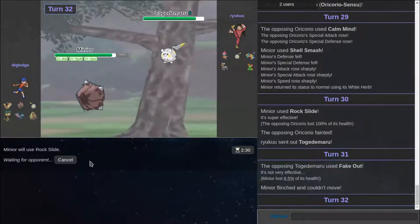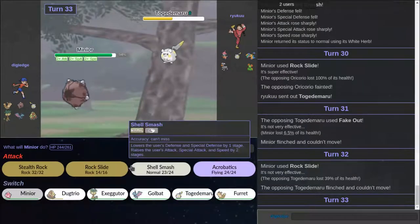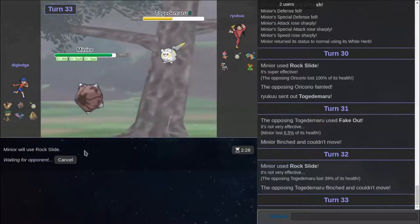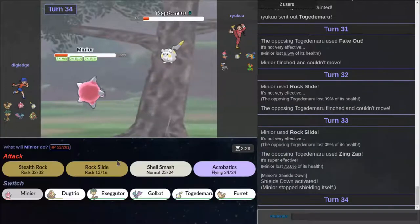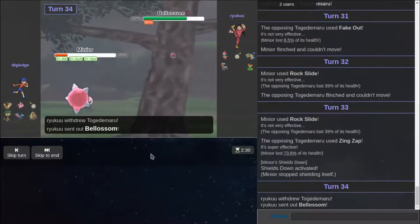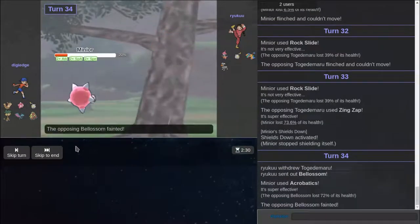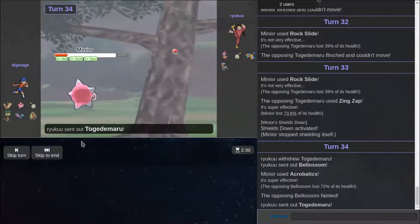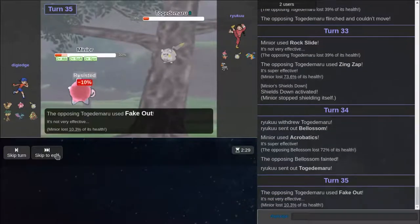He's going to nuzzle me. Oh no. If he nuzzles me — I feel bad now. I feel bad. Okay. He Zing Zaps me. Woohoo. Well, he lost. I'm actually going to go for Acrobatics, just in case he tries to switch into something funny. Like if he goes out into this, just to see if he can do something. Just get rid of another one. And I'm going to Shell Smash, just because he's going to Fake Out obviously.